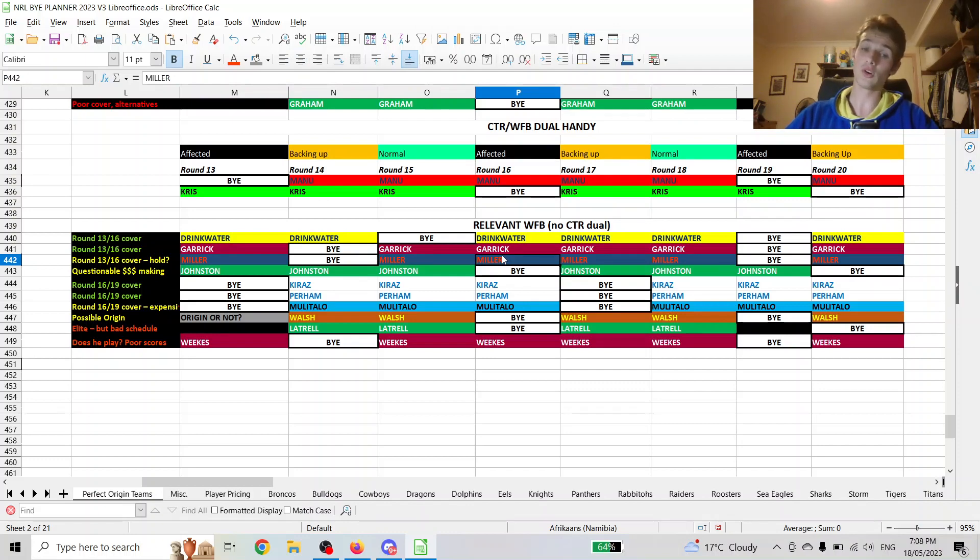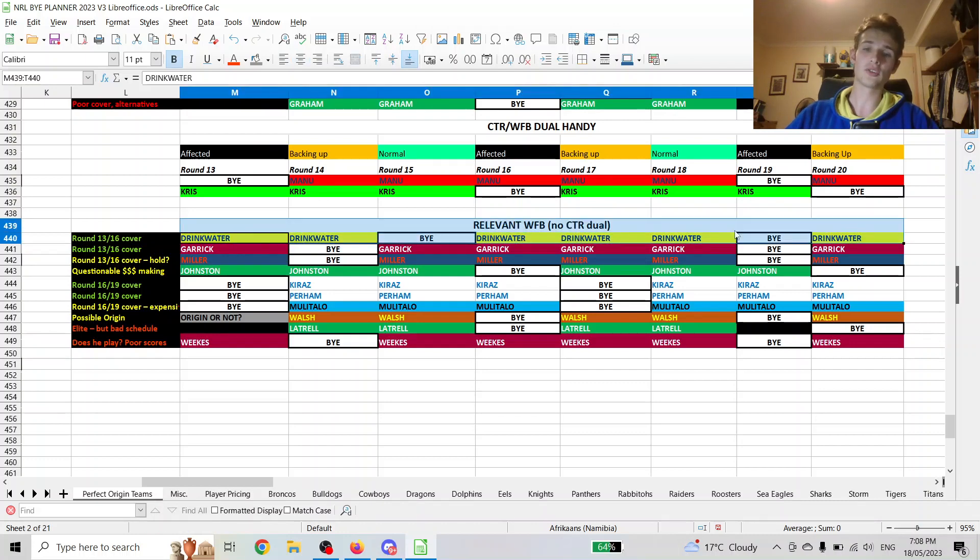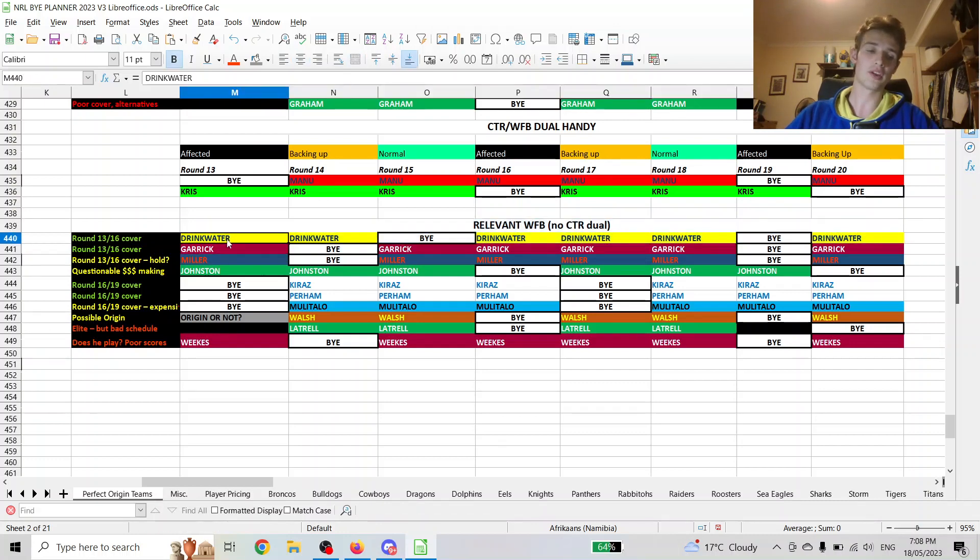I think it depends on how many round 16 players you have or plan to have. If you sell Manu, it's harder to sell Miller — things like that — and also how many round 14 guys you have. Both Miller and Garrick have the round 14 bye, so it might be a little tough to carry both past round 13 into round 14. Drinkwater's good — he dropped to the mid-30s last week, but if he's in your team he'll do the job. He'll be in there at least until round 16, given that he's in the fullback position and the Cowboys seem to be coming good a little bit.